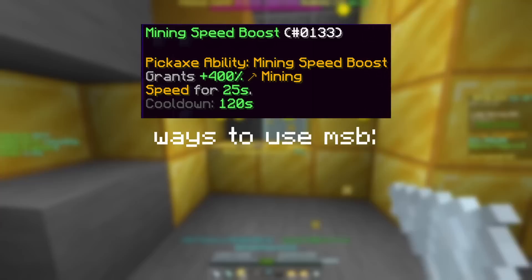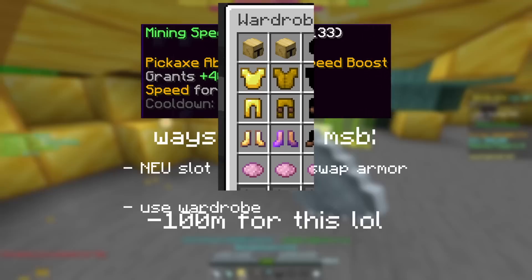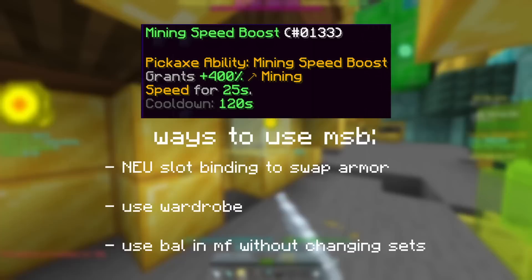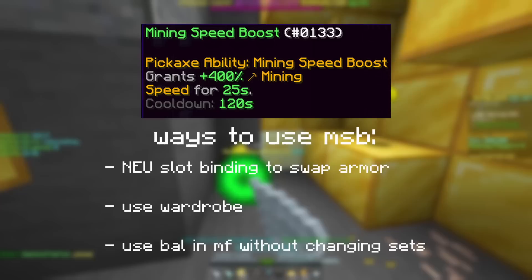With that rather depressing story out of the way, I'd like to mention something else I changed about the way I mined, and something that could greatly help any potential gold miners here: the way I used mining speed boost. In my initial gold video, I made it seem as though swapping with NEU slot binding was the only way, but it really isn't. Personally, I bought another Devon helmet so I could bind my wardrobe to a key using SkyTils, swap to Devon armor, use mining speed boost, swap back, and mine. If you don't want to spend 100 million coins for that, you can dig down to the magma fields — only 2-3 blocks under you — swap to bow, and just use mining speed boost as you would regularly with a blue cheese swap. This also makes it so that if you're mining in a Y64, you don't have to wardrobe swap at all, simply just use mining speed boost.